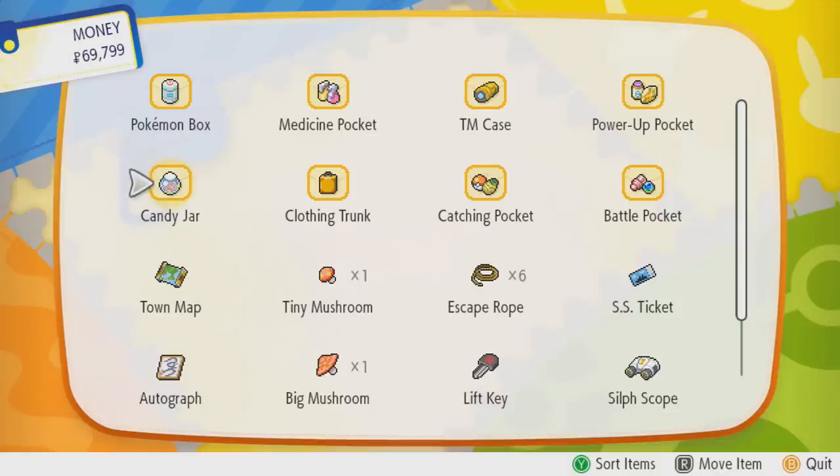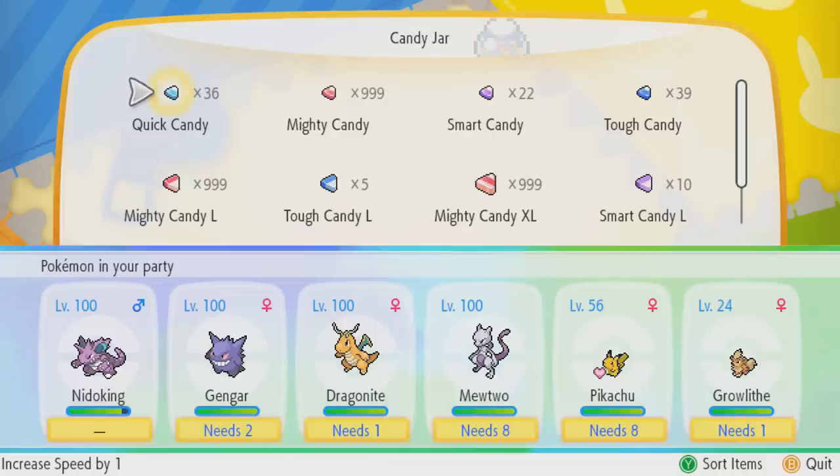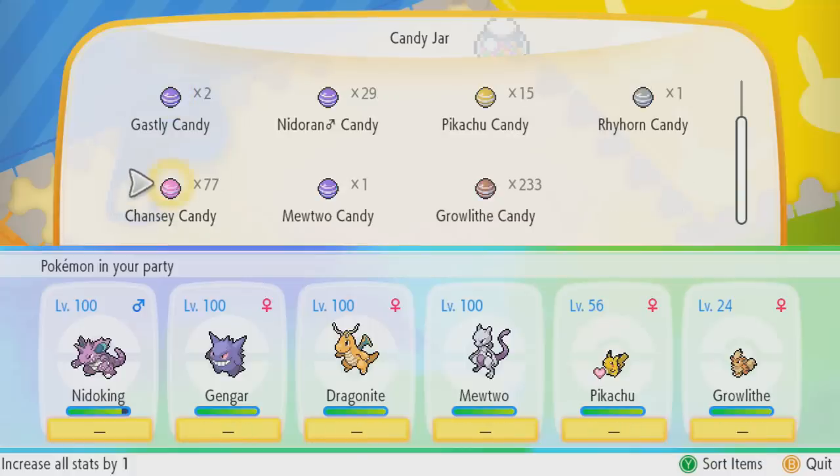Candy is something completely brand new to the main series Pokémon titles, something introduced in Pokémon Let's Go Pikachu and Let's Go Eevee to differentiate it from other main series Pokémon games, and something that has been adapted and carried over from Pokémon Go.